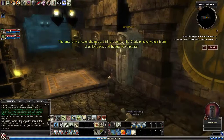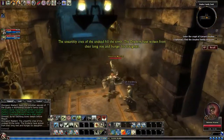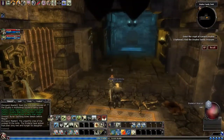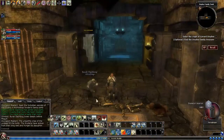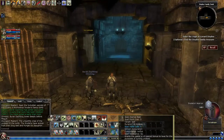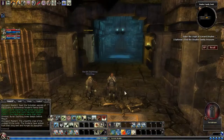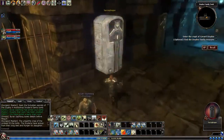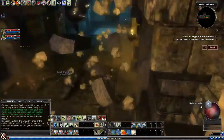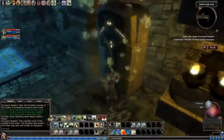In this one, we want to find the Dryden family treasure. Now, I'll be completely honest, this quest is so repetitive and boring. I'm going to try to make it go a little bit faster by using some of my turn undeads. But for the most part, you're just going to be breaking all of these things and killing the undead as they pop up. Almost every single one of these has an undead inside.